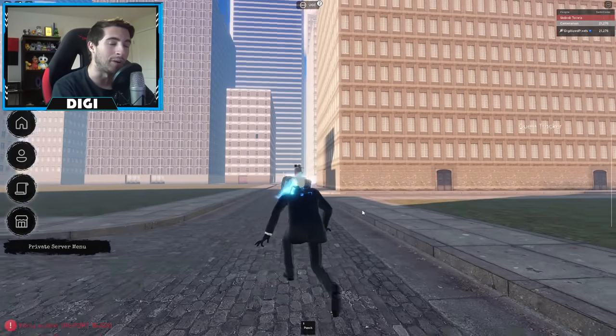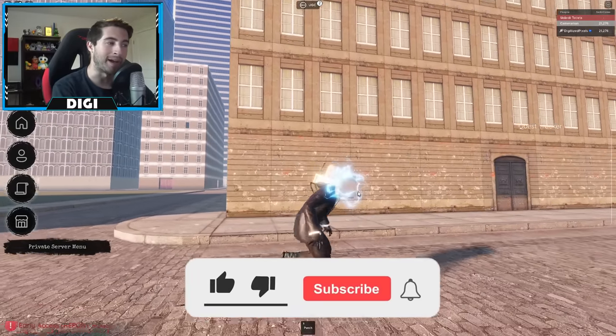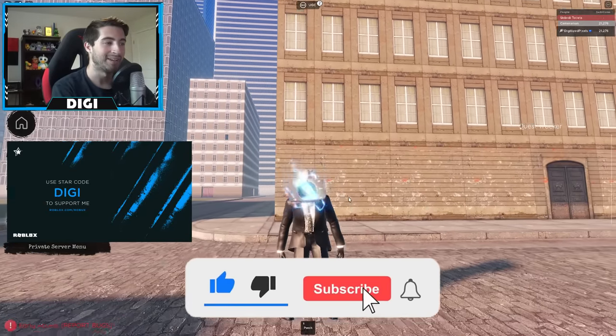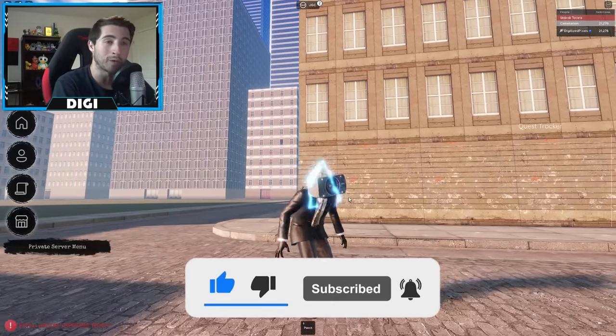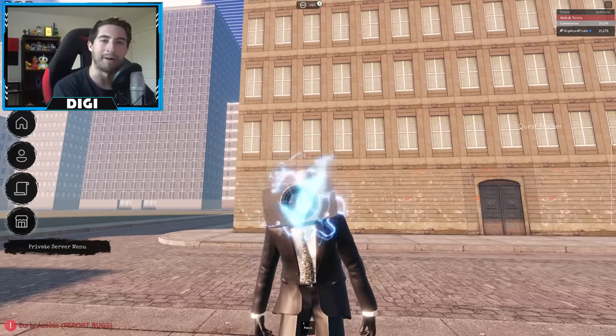Anyways guys, that is all for today. Thank you so much for watching - if you enjoyed, leave a like, subscribe down below, and join the badge hunting squad today. Use star code Digi whenever you buy Robux or premium, and as always stay awesome, stay cool, and good luck badge hunting - bye bye!